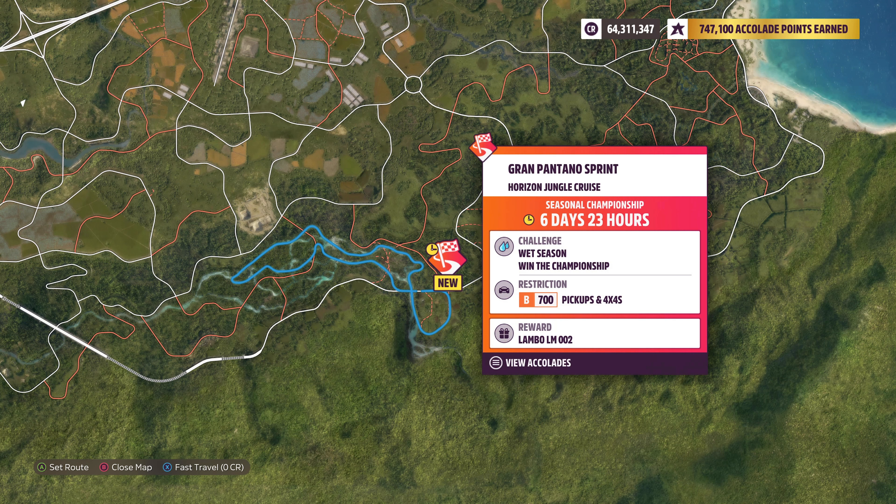San De Las Minas Speedtrap: 193.1 kilometers in B700 Subarus. You have quite a few options here, but I went with the 2020 Impreza STI — any would probably do, since it is really easy to cut the last few corners straight to keep up your speed.